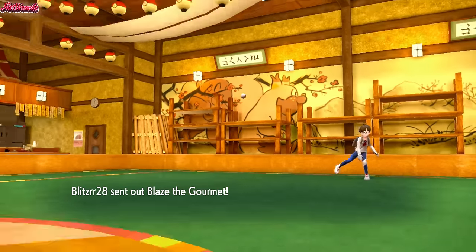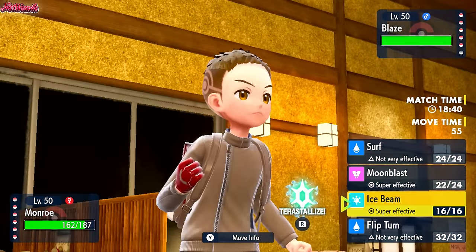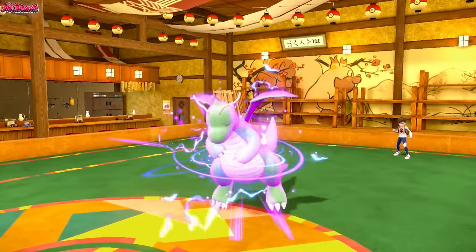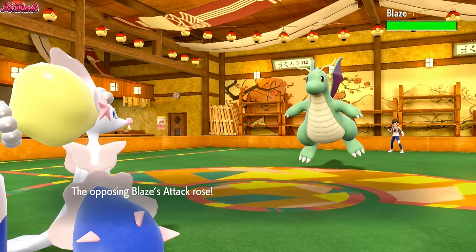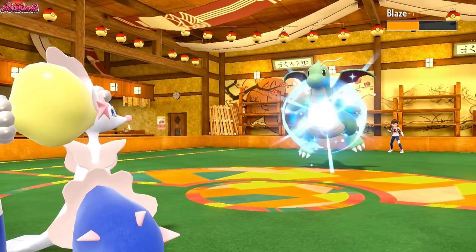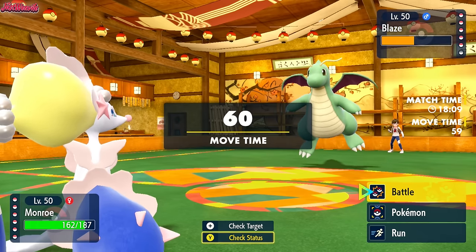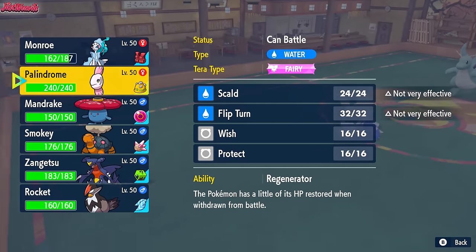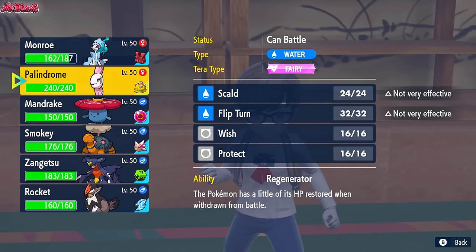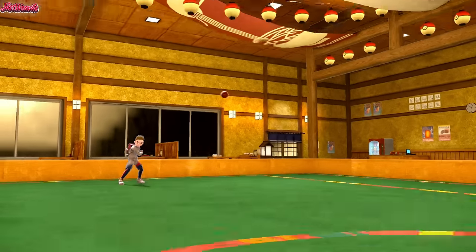In comes Blaze the Dragonite. Dragonite can take a Moonblast and even an Ice Beam — they may Tera Normal to tank hits. I go for Moonblast because I don't want them setting up, but they go for Dragon Dance. Are they Weakness Policy? I bet they're Weakness Policy. They're going to take this Moonblast and pop Weakness Policy — and they are. That Dragonite could do serious damage thanks to Extreme Speed shenanigans. I need to be very careful here. I'm leaning towards Alomomola.